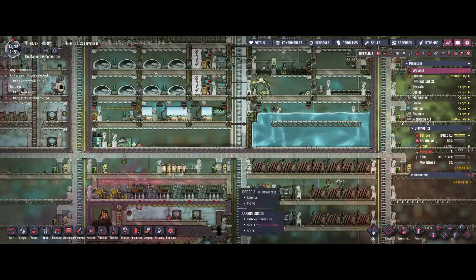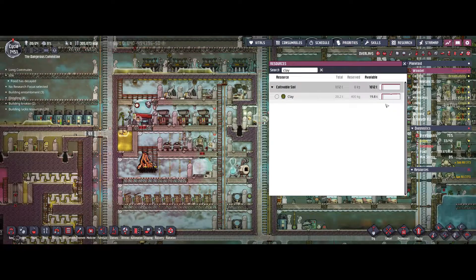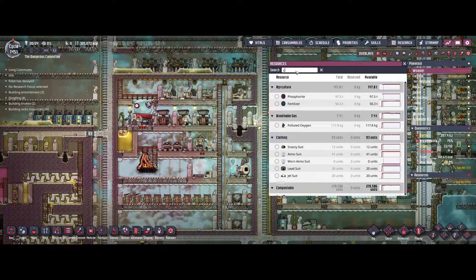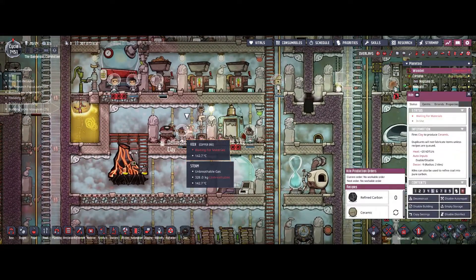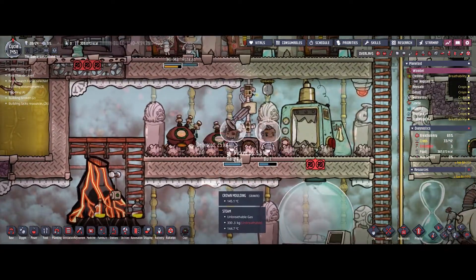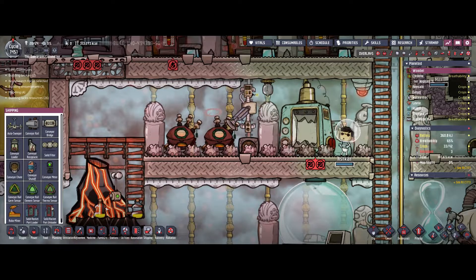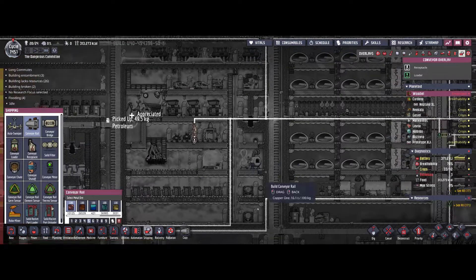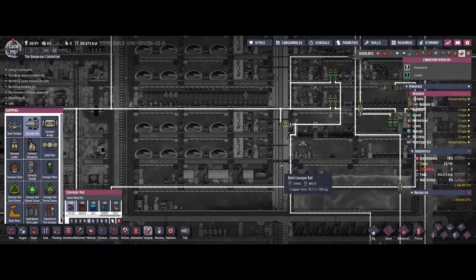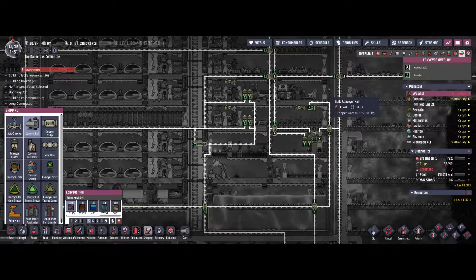What's actually wrong with the ceramics production? Let's check that. We do have enough clay and also coal — 50 tons. Why is there nothing... oh, it finally started. Let's check the shipping here as well. So this is just transporting coal I think. Yeah, it's... so we have coal from here.